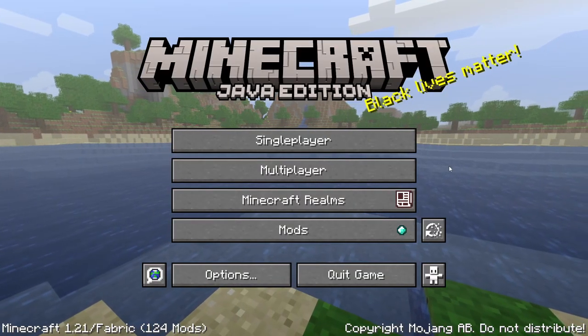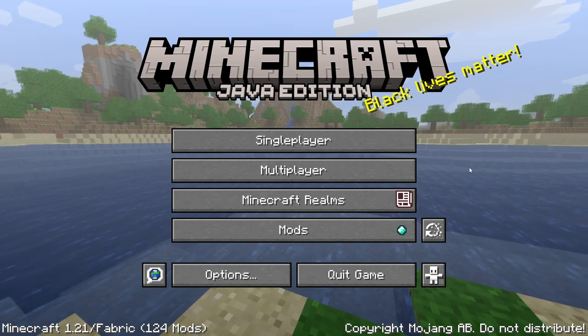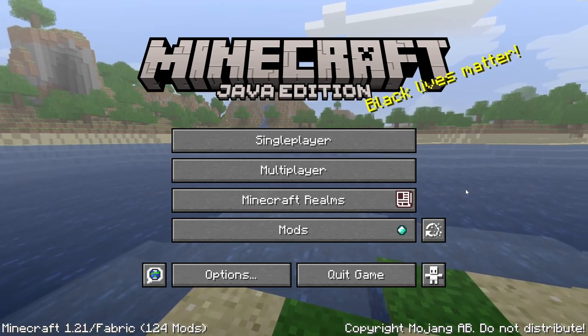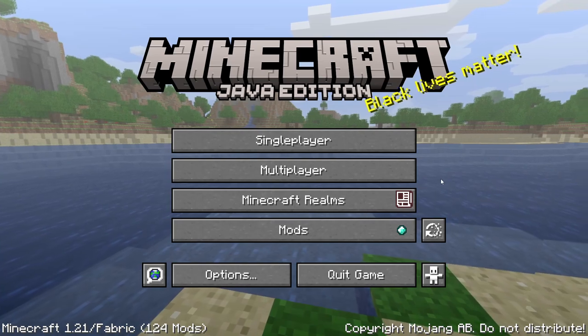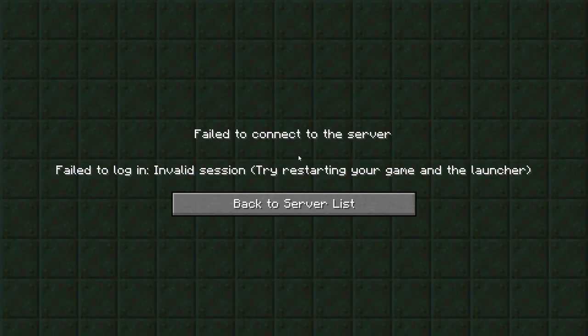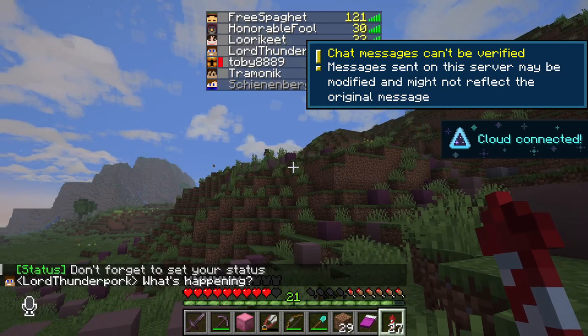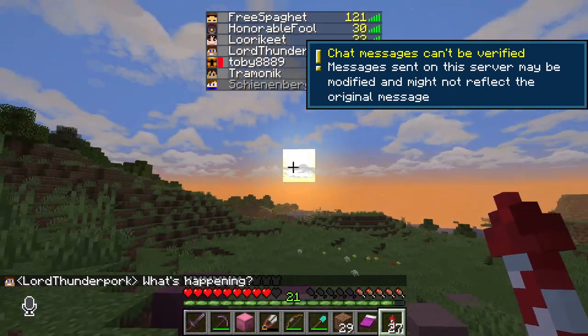I've had numerous messages from Tremonic telling me to get on the Whimsycraft server right now. I wanted to go to bed, but I guess I'm getting online — I need to see what this is. Trem wants me to go to my base.